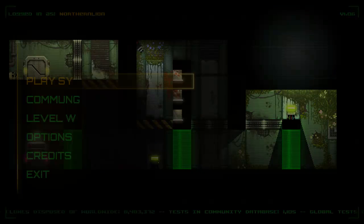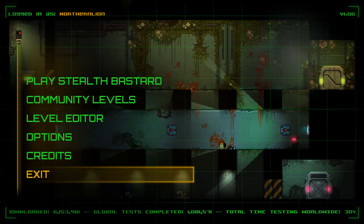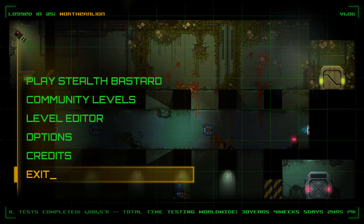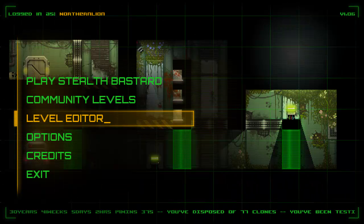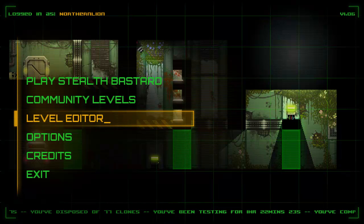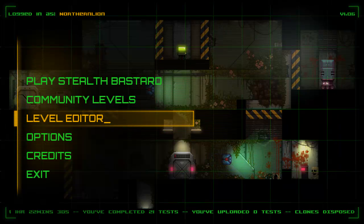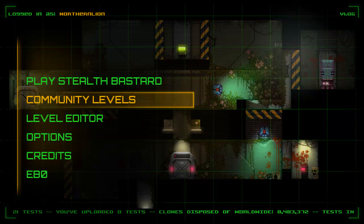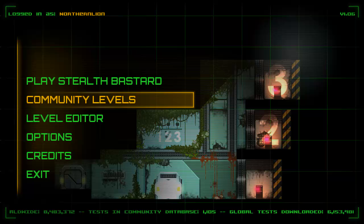Let's back out for a second and talk about the value proposition. It's $8 to $10 depending on whether you get it in the first week or pay full price on Steam. Is it worth that? You get community levels and there is a level editor, so there is always the potential for a lot of really good content — but this depends on the aptitude and will of the community. If you have a community like Trials Evolution this adds a lot of variety, whereas if you have a less active community like Dynamite Jack, the level creation is not that strong.